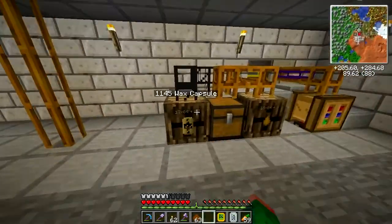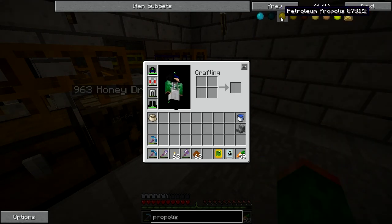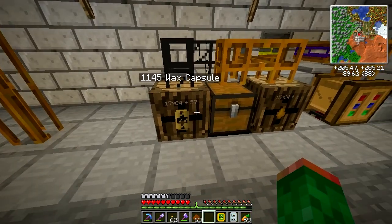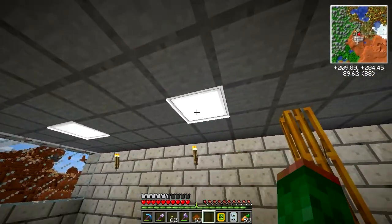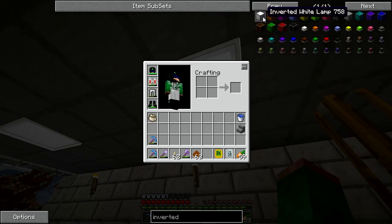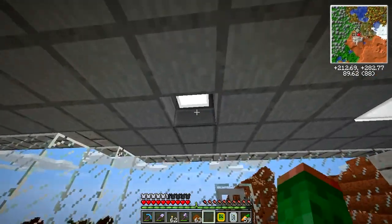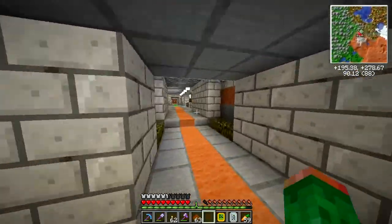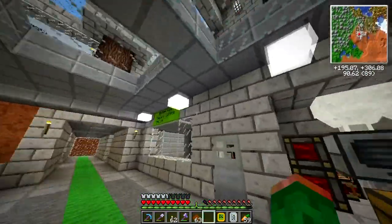I don't need any of the bee products right now. I don't really have a use for the propolis, which you get from another type of comb — that's for stained glass and stuff. I have no use for it right now, so I'm just going to stick with this. And I'm going to try and transition all these lights to inverted white lamps. I should have built them from the beginning — these kind of look silly. I just didn't know about these.